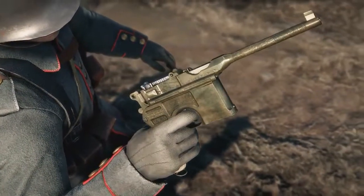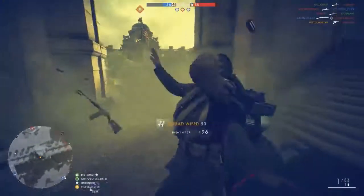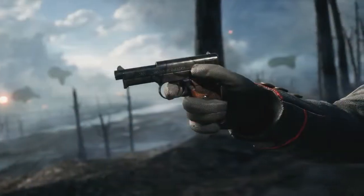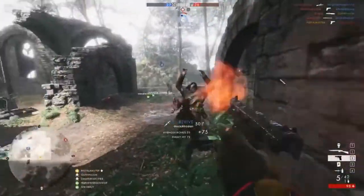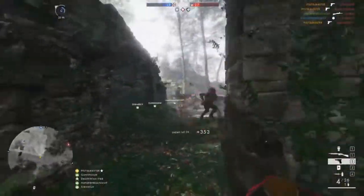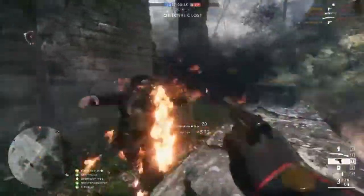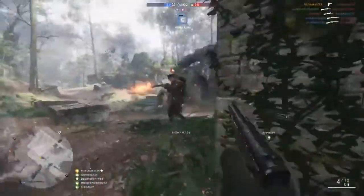The Mauser C96, sometimes known as the broom handle, was the inspiration for the iconic DL-44 blaster pistol used by Han Solo in Star Wars. It's a great all-round pistol — good accuracy and hip fire, 10 bullets in the magazine, and it does its full minimum damage of 28 up to 13 meters. Lastly for Medic, the Tashen Pistol M1914 — it's really fast firing at up to 449 RPM, but each shot only does 26 damage up to 9 meters. It's one of several similar pistols in the game — low damage, high rate of fire, good accuracy.